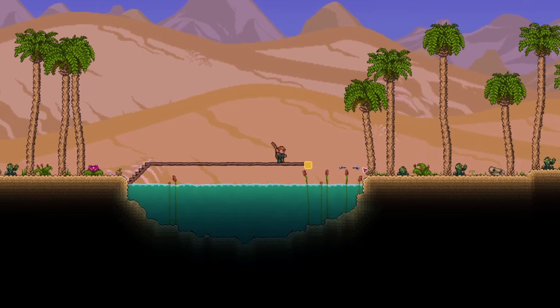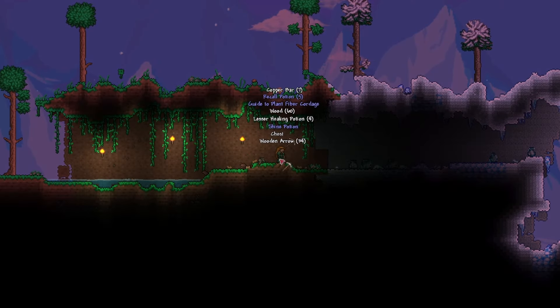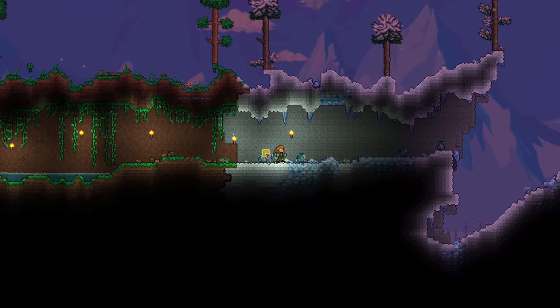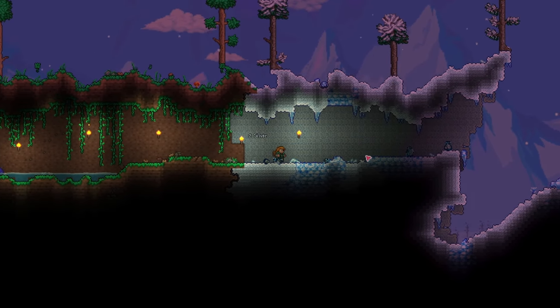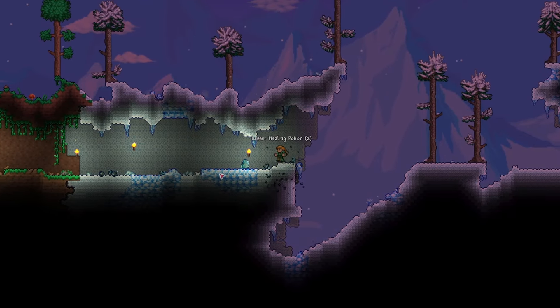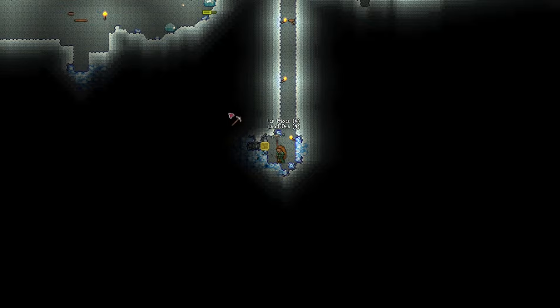At the very beginning of the game, the goal is to explore the world and get a bunch of loot. Importantly, you'll want to find a pair of Hermes boots, which lets you run faster, and a double jump accessory like a cloud or blizzard in a bottle. That will help for the first boss that we will tackle in our progression. As you explore, try to look for the ice biome — that's also where we will get our first arrow upgrade.